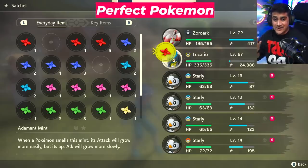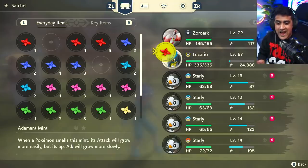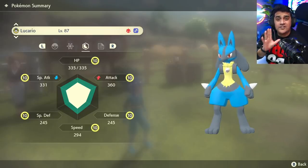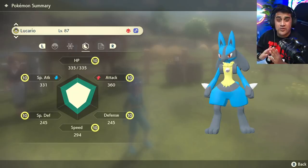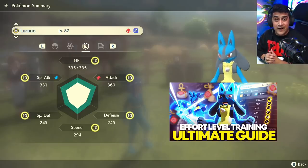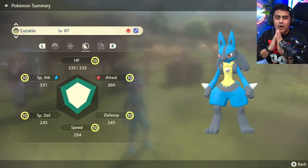If you watched my last video, you'll know that Lucario is a very perfect Pokemon already, so I'm going to throw the Adamant mint on it. If we open up Lucario's summary now, I have officially made Lucario a full-on perfect Pokemon with its main stats in attack. When you take this video and the effort value training video and combine them, you're going to have the most ultimate OP Pokemon in the game.